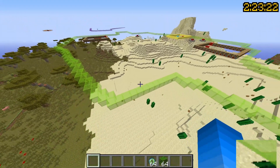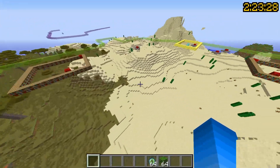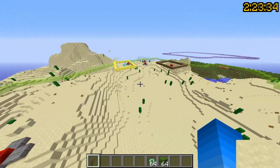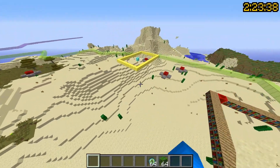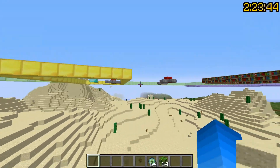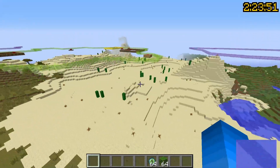Let's talk about strongholds and triangulation. This is a map I made that shows you where the stronghold is and all of the chests in the stronghold, represented in red. You have library chests, altar chests, and a food chest, and then this is the portal room with the spawner, which is going to be the biggest spike.